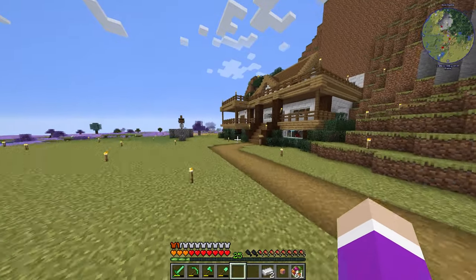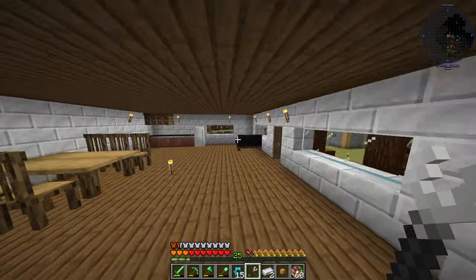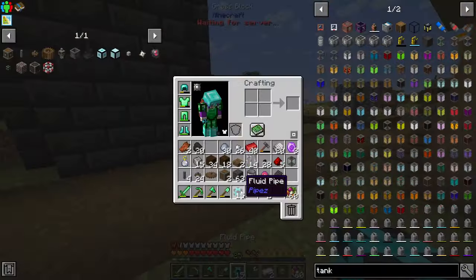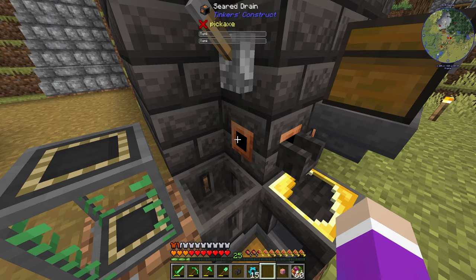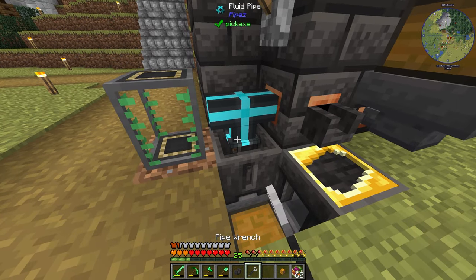Let me get the pipe and pipe wrench. Now I should be able to put down a tank and pump iron out of the drain here. So I put the tank down, break the faucet, put the pipe down here, set it up to extract, and disconnect the other one first.